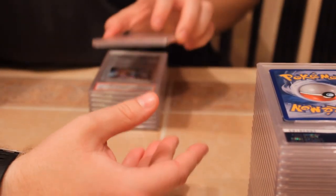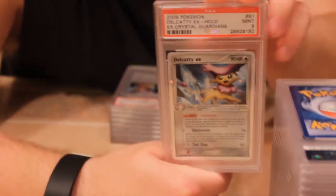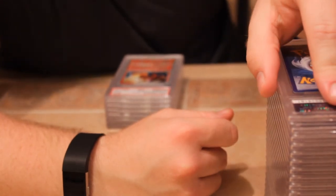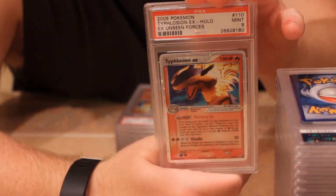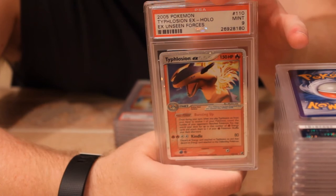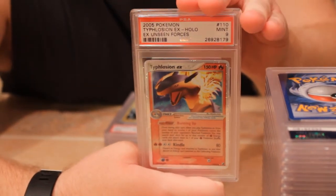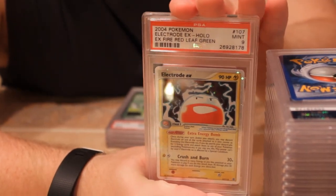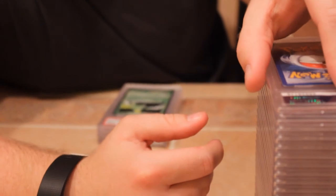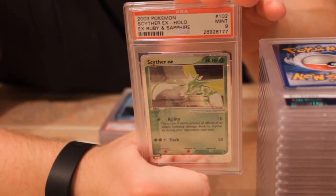Next we have Crystal Guardians again — this one's pretty cool, really shiny, a lot of crystals. Delta Cacturne EX — it looks pretty sassy. Both got mint nines. This one is also a nice art: Unseen Forces Typhlosion EX — definitely like that one a lot. Second one with a nine. Electrode from Fire Red Leaf Green with a nine — great looking art. There are so many good arts on these older EXes.